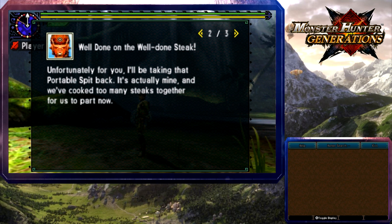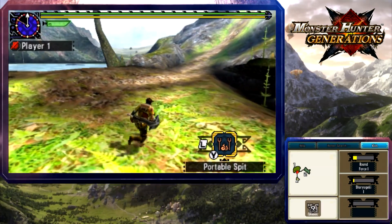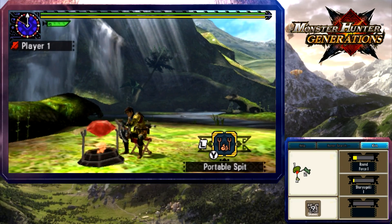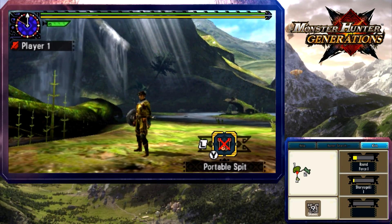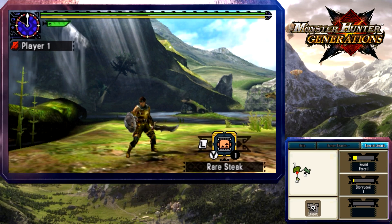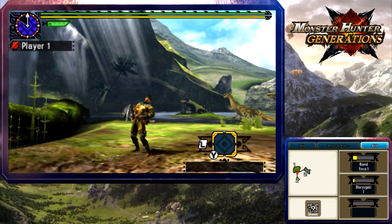That would refill stamina. The instructor says hold on to it and make your way back to base camp — do NOT eat it. But I want to! He didn't take it back at all — I'm cooking one for myself. Aww — rare steak, lame. Well, I'm going to eat the rare one anyway. Yum! I feel full — huzzah!